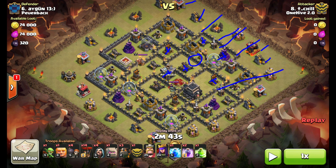Once that's all done, he sends one Hound from this direction, second Hound from down here, and a couple of Balloons at each of these defenses. First Rage goes down here, and everything's working in that clockwise fashion around the base. Third Lava Hound comes from right about there, and again just a couple of Balloons at each of these defenses.